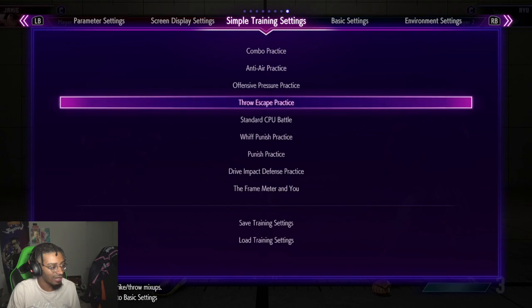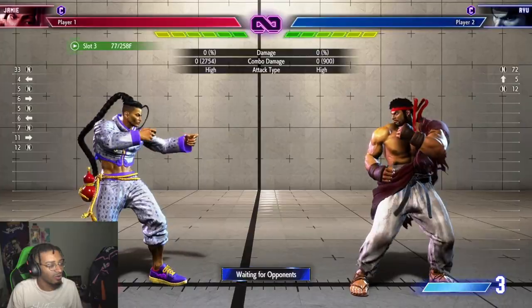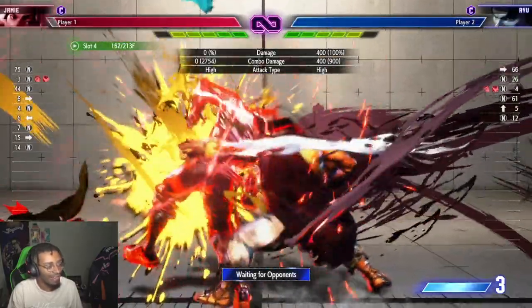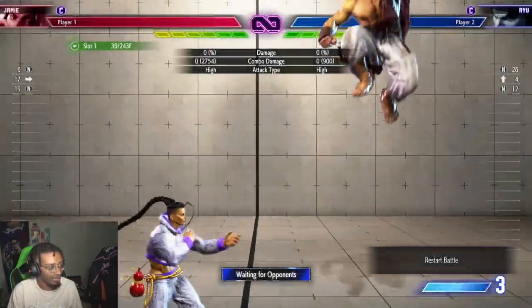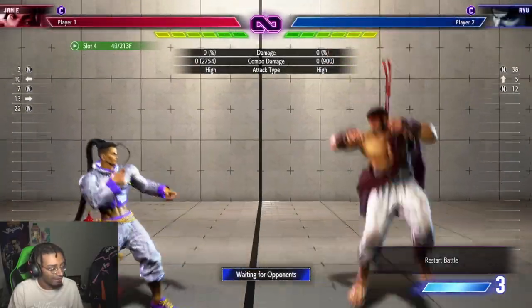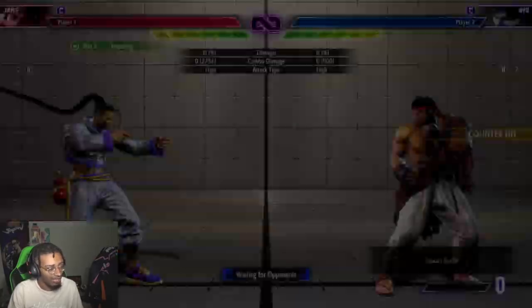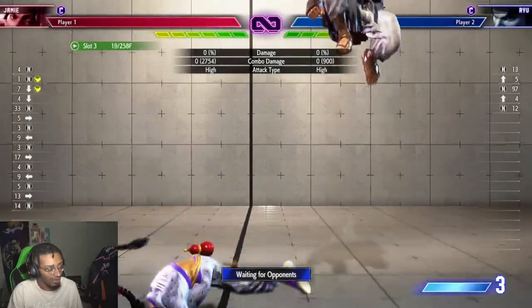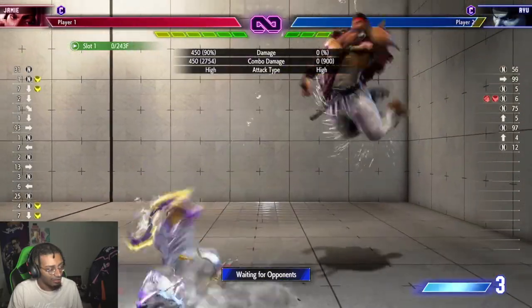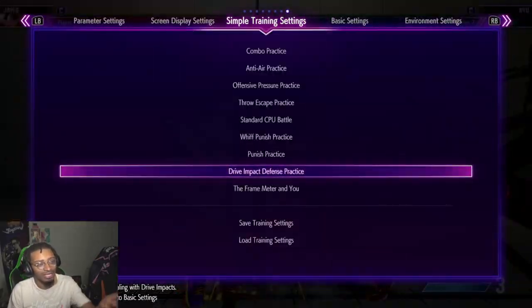Tip number four is an important one that a lot of people want to know — what do you do against drive impact? The game actually has a drive impact defense practice mode in the training room. One thing I like to do is drive impact it back and get a full combo — whatever your character's optimal combo is. With Jamie I can do like that. Another thing you can do is if you see someone drive impacting while you're pressing a button, you can do button into drive impact, as long as your button is cancelable into drive impact. You can always just press a button and drive impact like that.